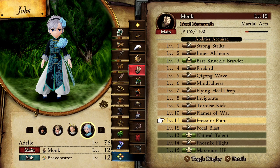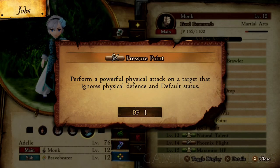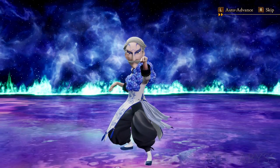Next up is the Monk, and you will need to level it up to 11 to unlock Pressure Point. Same as Body Slam, it will cost 1 BP to use, and there is a passive ability to get later to make it zero. One of the best things about Pressure Point is it will ignore enemies' default status, just like Body Slam. It is great against regular enemies and bosses.